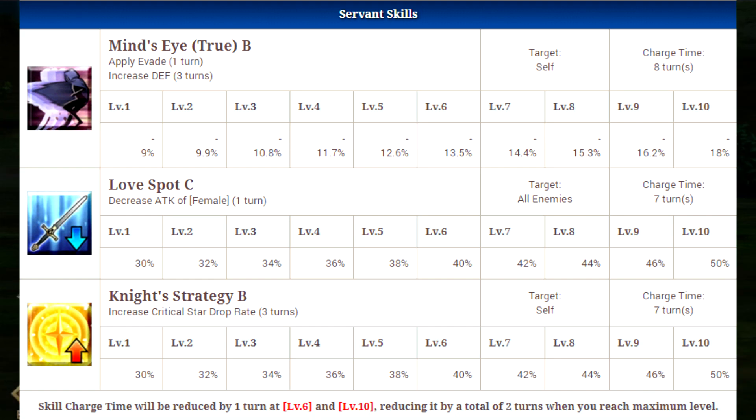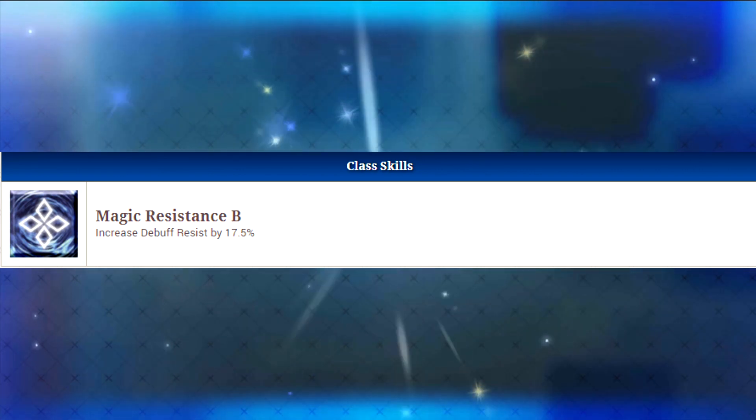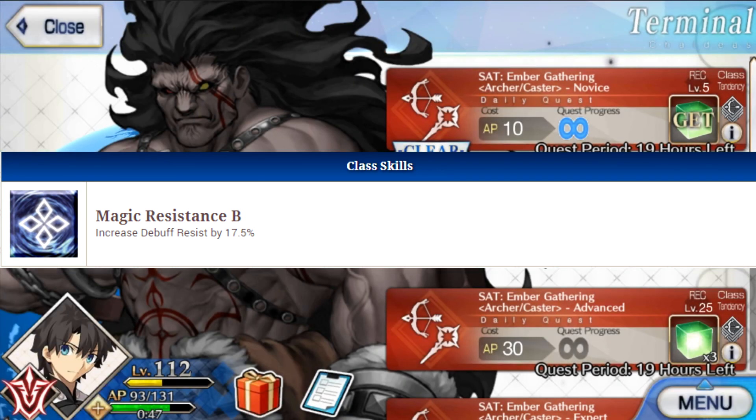His third and final skill is Knight's Strategy B. This is a self-buff that will increase critical star drop rates for three turns, starting at 30% at level 1 and going all the way up to 50% at level 10. His only class skill is Magic Resistance B, which will increase his debuff resistance by 17.5%.